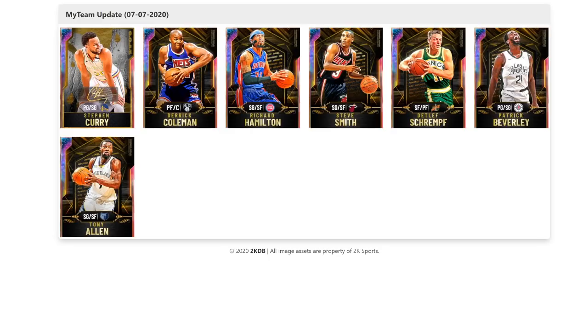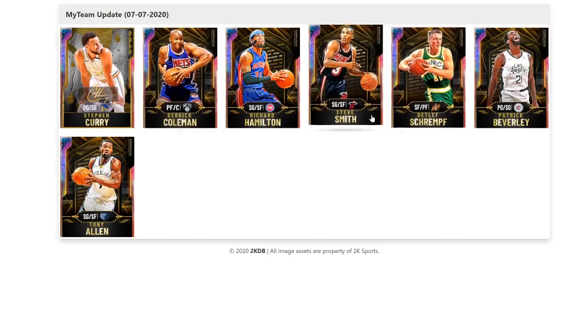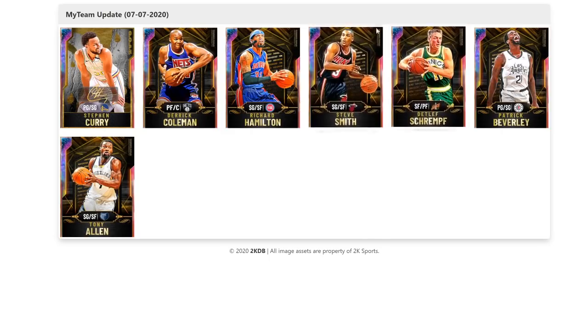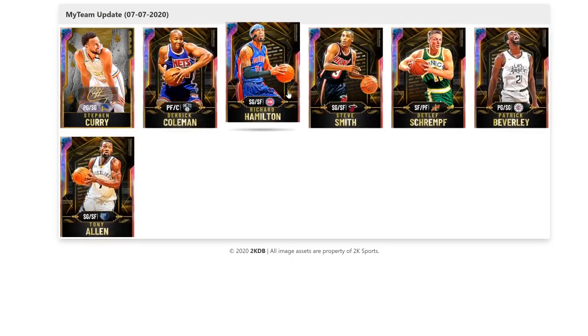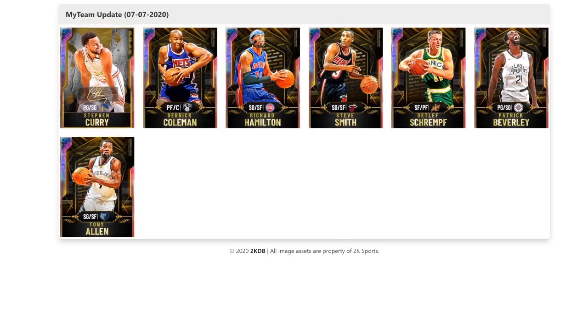So of these cards, I would say Schrempf and Steve Smith are worth getting if you're not going for Steph — these two cards could do a very good job. I don't really see Beverley, Tony Allen, and Coleman as worth it. Rip Hamilton will be okay, especially if you're just starting out. And Steph Curry, if you want to put in the 15-hour grind, is not going to be a terrible card — but the extra grind for Larry Bird is probably more worth it. Anyway, thank you guys for watching, please like, comment, and subscribe.